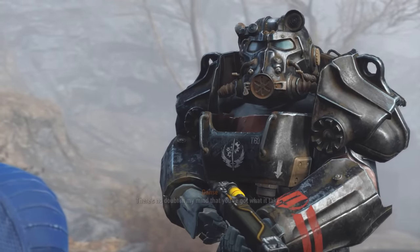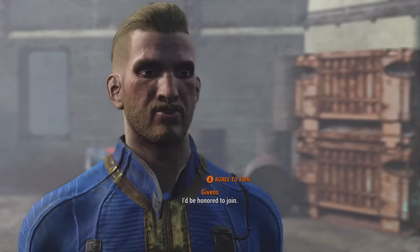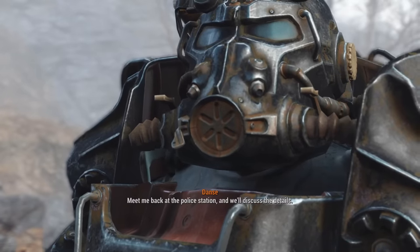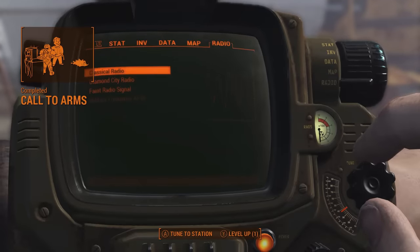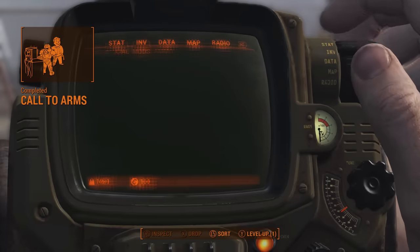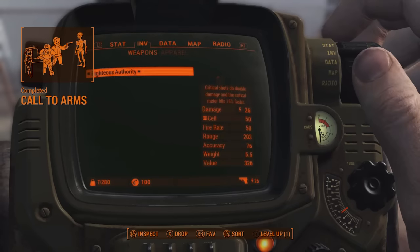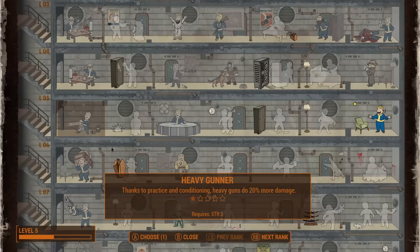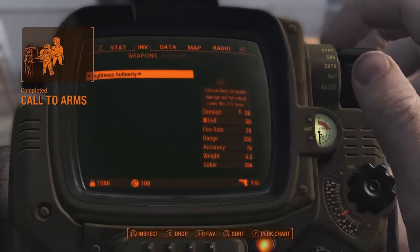With ammo being scarce given the stipulations, the rifle's primary function is going to be as a beating stick. I probably could have sided with the Railroad instead, as their intro mission also rewards you with a gun — the Deliverer from Deacon. Although I think I made the right choice; at the end of the day both quests involved me letting the temporary companion do all the work, and Danse is much better at quickly and efficiently dismantling the synths.